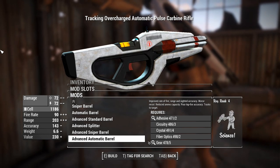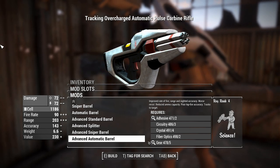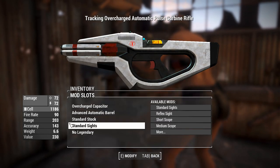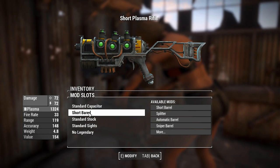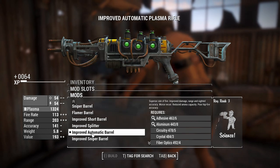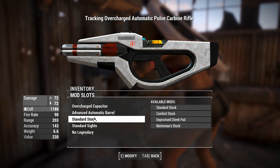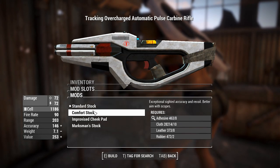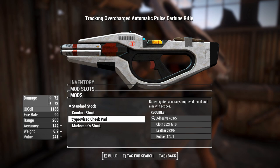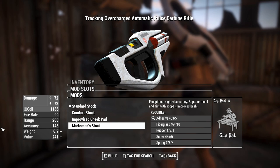Worth noting, this thing does fire blue plasma projectiles, so it's not going to be hitscan — which is normal for plasma guns. But with an advanced automatic barrel, we can actually get the same amount of damage as a plasma pistol. If I chuck on an improved auto barrel, we're actually out-damaging it with the automatic barrel — so there we go. We've actually found somewhere where this thing can be decent.